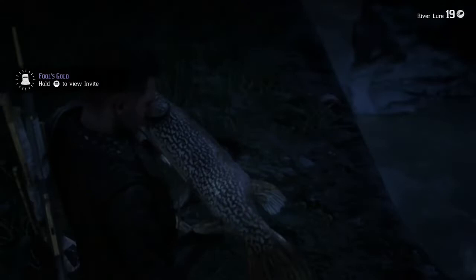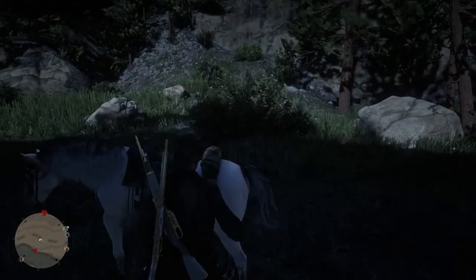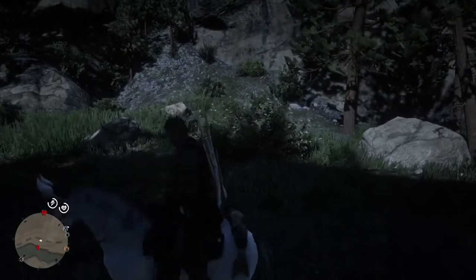To start this glitch, what you guys want to do is get yourself a three-star northern pike. It is right above the Dakota River, right here above Valentine. You want to go ahead and put it on your horse and make your way towards the butcher in Valentine.